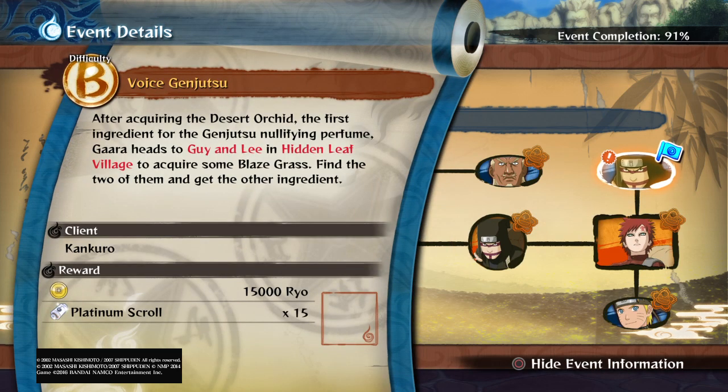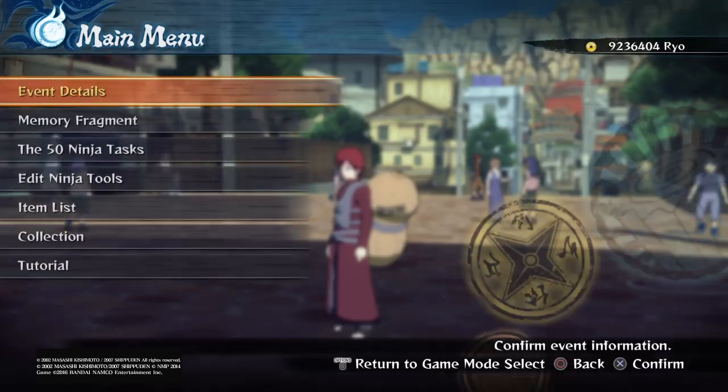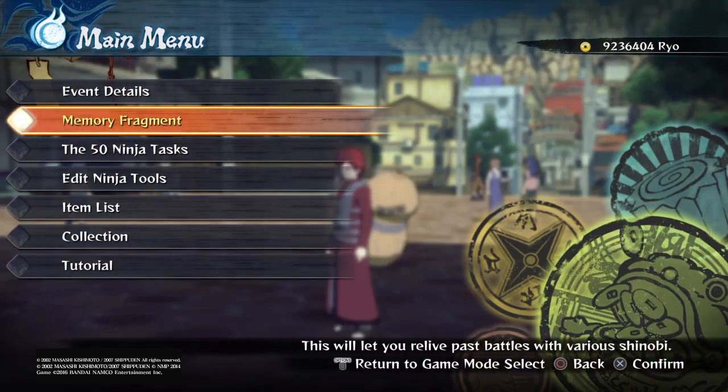After acquiring the Desert Orhead — the first ingredient for the Genjutsu no Fine Perfume — Gaara has to guide me in Hidden Leaf Village to acquire some blaze grass. You basically need to obtain two ingredients. Let me explain this quest from the tutorial screen.